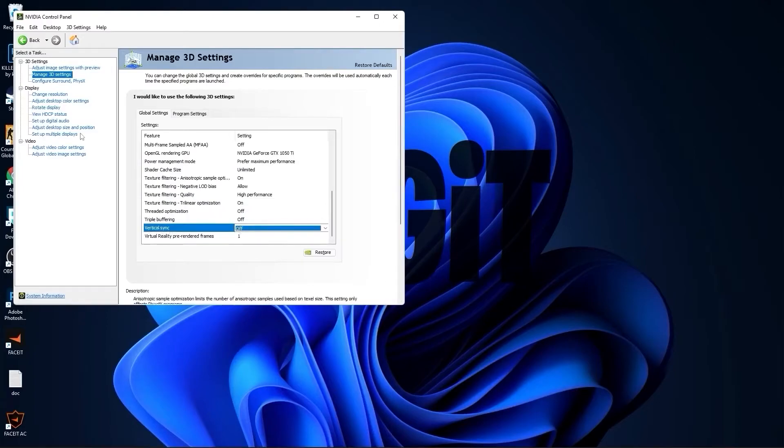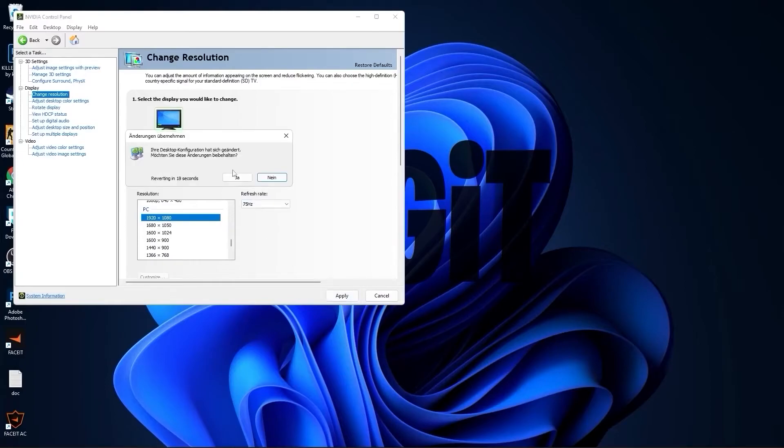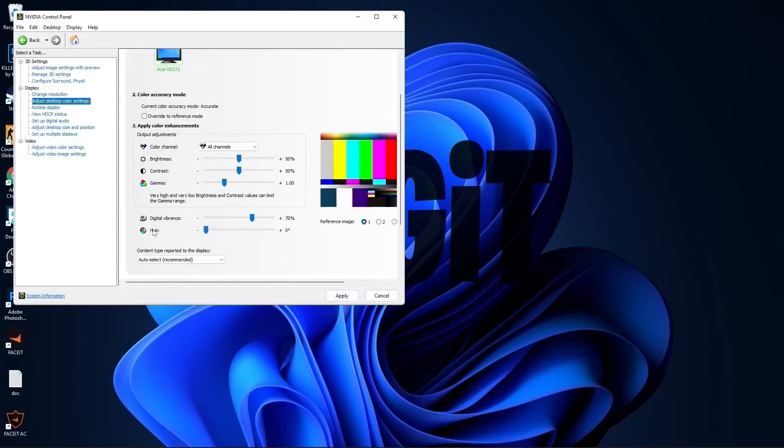Press apply. Go to change resolution. Under PC, select the same resolution — you will see that you get more hertz, which is better. Press apply, press yes. Go to adjust desktop color settings, scroll down to digital vibrance, and move it to 70. Press apply.